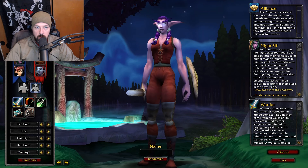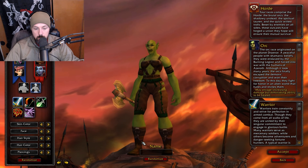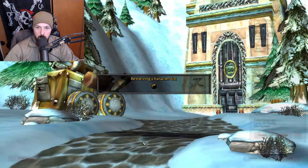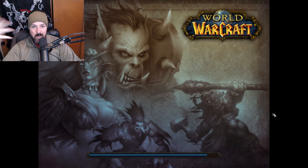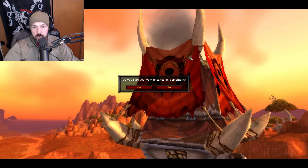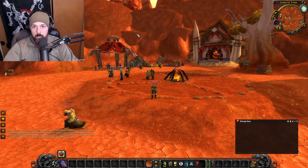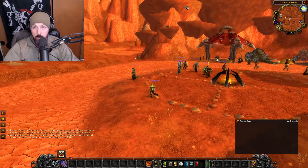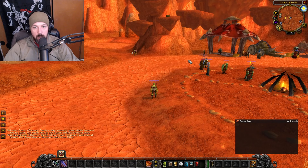Let me show you the same thing with a Horde character. We'll do another warrior — Coyote Grunt. Furious Thunder is this one, in that box right up there. If you just go all the way around and jump down, that's the easiest way I found to get to it. Nothing really attacks you — just run right there. That's my tip.